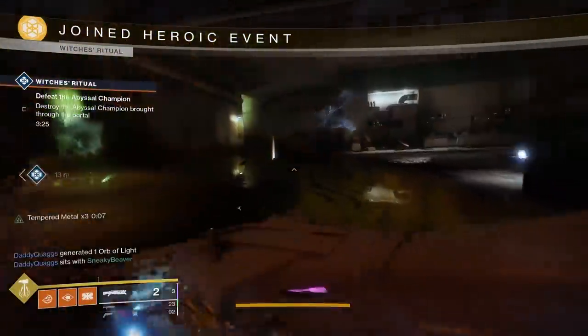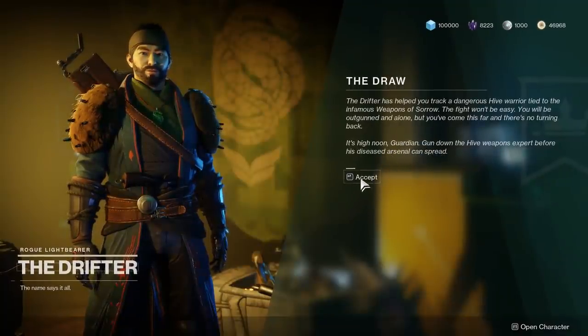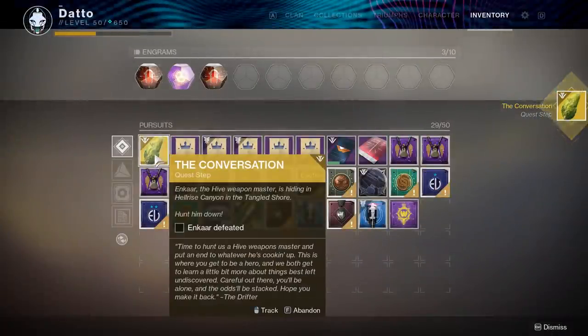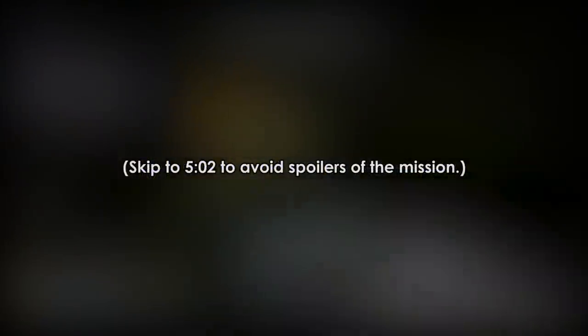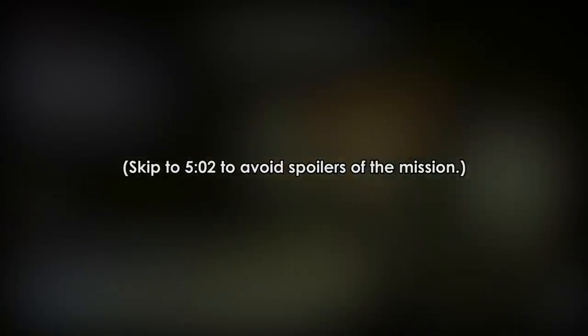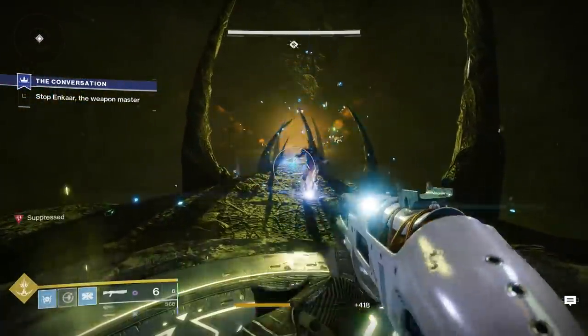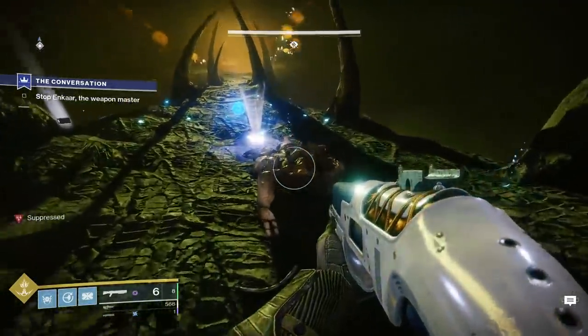After completing this part, you'll go back to the Drifter and he will give you the final part of the quest, where you need to do a mission in the Tangled Shore. I won't spoil this mission — I encourage you to try it yourself before looking for hints. But if you need a hint: you need to shoot the gun out of the Hive's hand in order to progress. It will be 1 enemy, then 2, then 3, and you need to shoot them in the order they spawned.